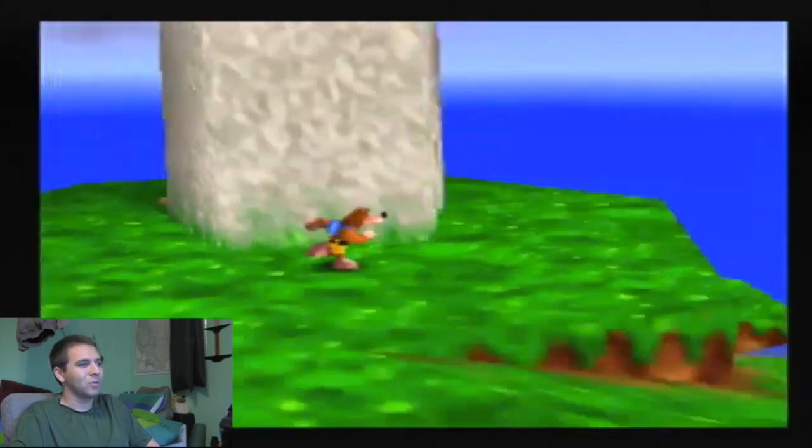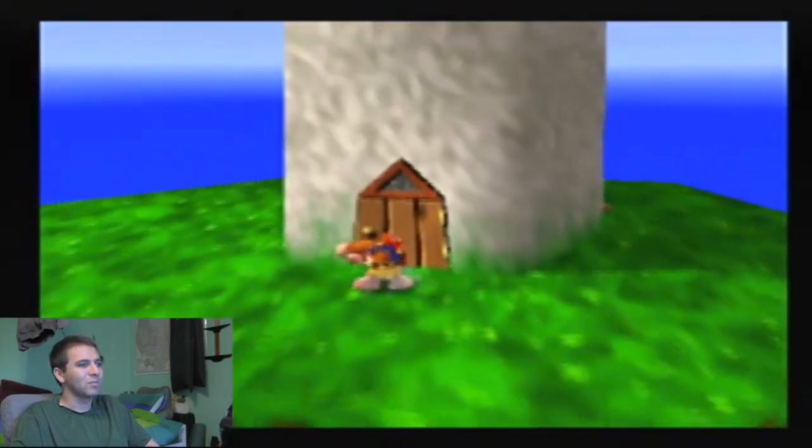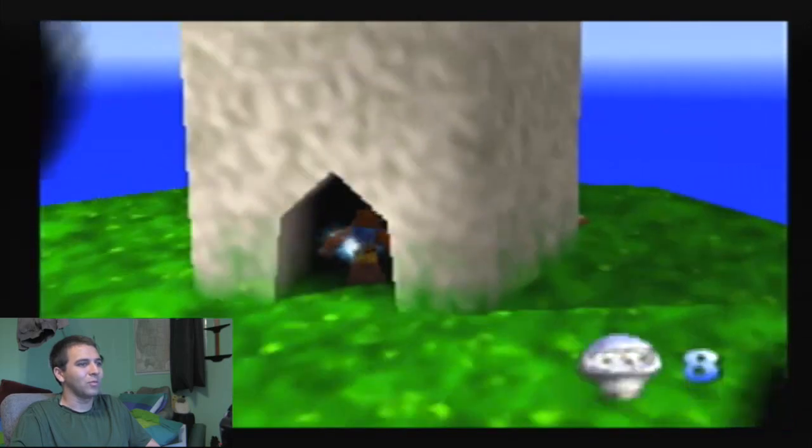There are Gruntilda switches in every level to unlock a Jiggy within Gruntilda's lair — within the hub world itself.